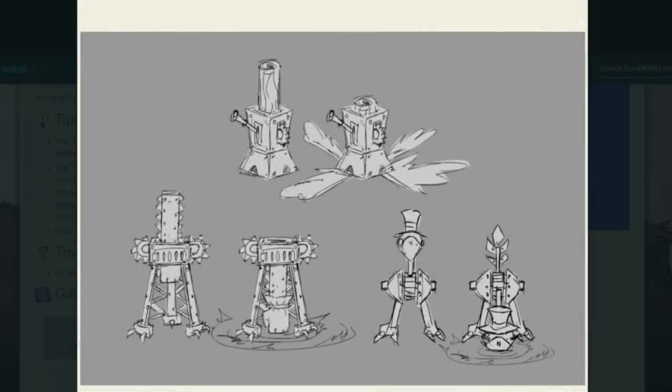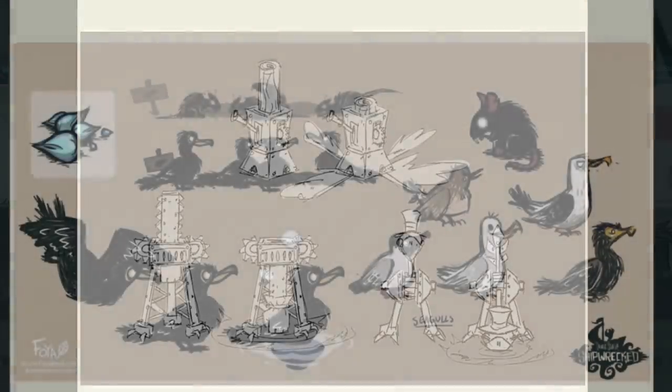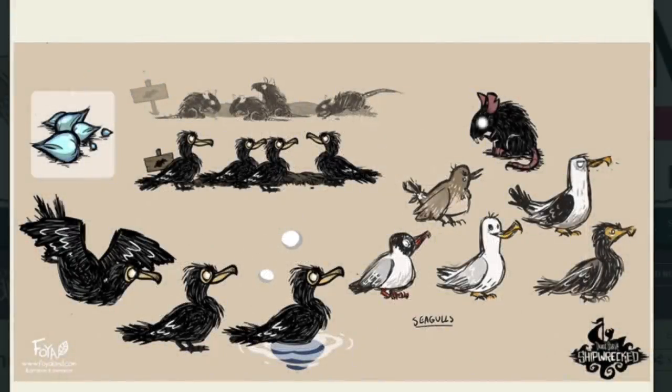One last Hamlet design before we wrap up: Wagstaff's Thumper. It was once a mere smasher thing, once meant to punch the earth and give it a great left hook, and once a literal pecking machine. Interesting. Moving on, the two interesting things regarding this early draw-up on Shipwrecked birds are the fact that we once again almost had rats in Don't Starve for like the third time, and whatever the heck the blue stuff is at the left there.